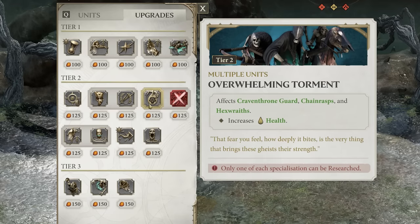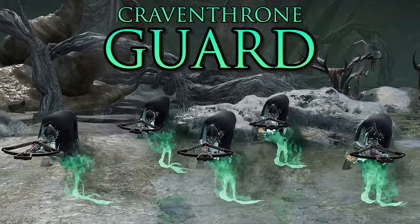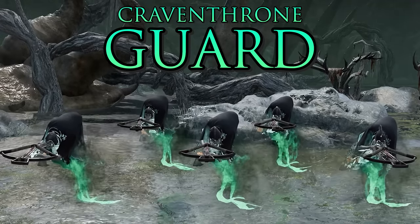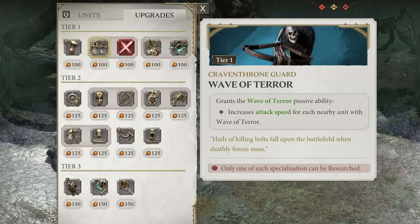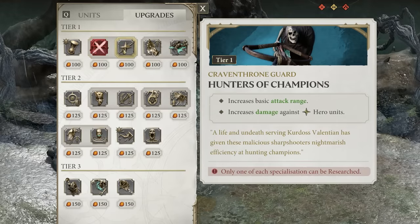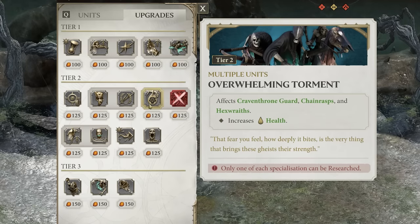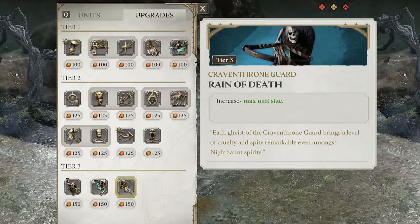Chain Rasps are also affected by the tier 2 upgrade Overwhelming Torment, which increases their health. Next are the Craven Throne Guard, your tier 1 ranged unit. They have the Spectral Bolts ability, which fires at a target location — any units in the AoE suffer reduced armor and reduced movement speed for 15 seconds. They can be upgraded with Wave of Terror to increase attack speed, and can receive a boost to attack damage and damage versus heroes, plus a tier 3 upgrade to increase their max unit size.